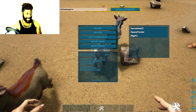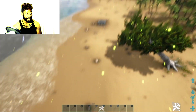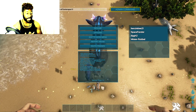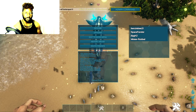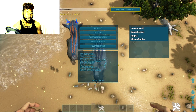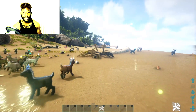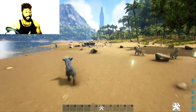Now I'm spawning in the goat from Aberration — I love these little cute goats, I usually spawn them on the beach so everyone can see. It's so much fun. I actually have footage I think I accidentally deleted of people saying 'Oh my god, I've never seen this dino before, can I tame it?' A lot of people don't know that admins can add DLC dinos.